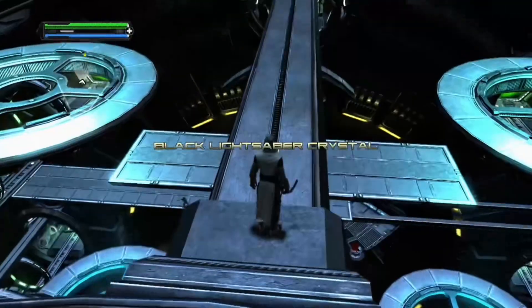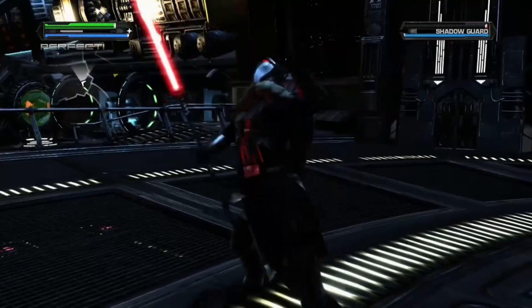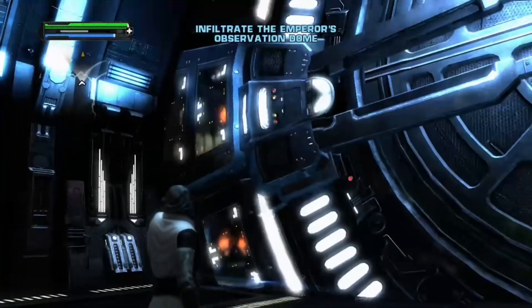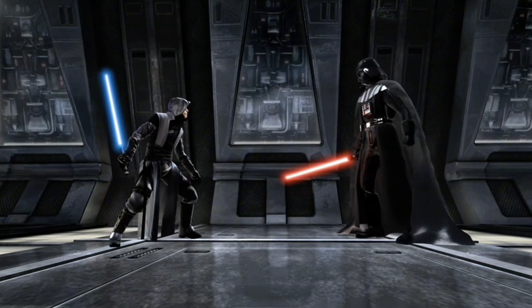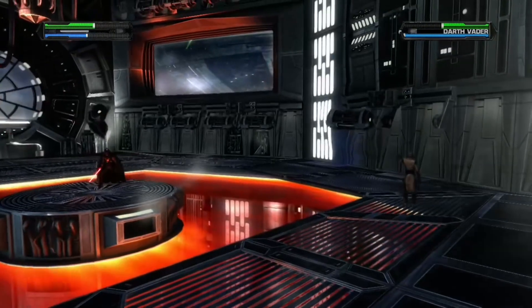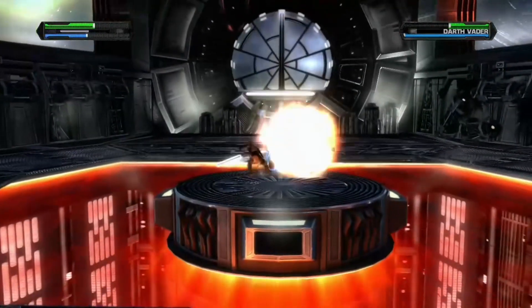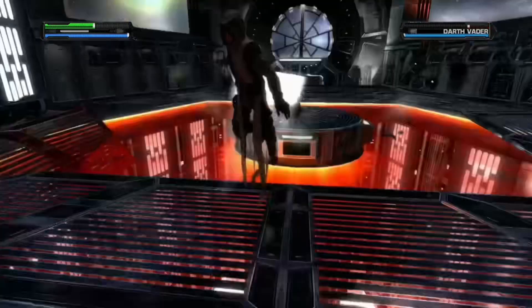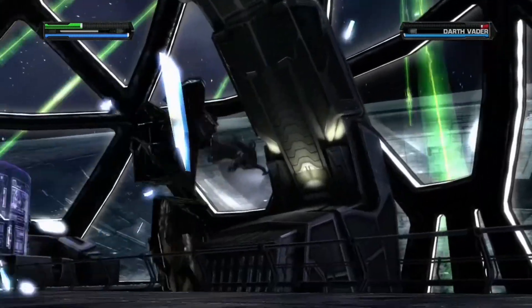It's a black lightsaber crystal, which I immediately switch to before proceeding to the Emperor's Chambers — fighting through a group of Royal Guards before unlocking the door and making my way to the Senators, only to be stopped by Darth Vader himself. Darth Vader's first phase isn't too hard, but in the second phase he hops onto a platform and begins to throw stuff at you, which I quickly grab with the Force and throw back at him. After some cheap shots, he destroys all the platforms in the room except for two, and we fight there before I quick-time him into the Emperor's Chambers.